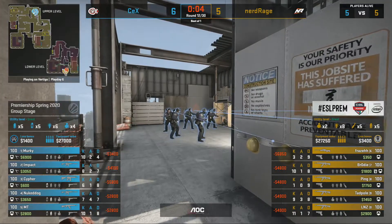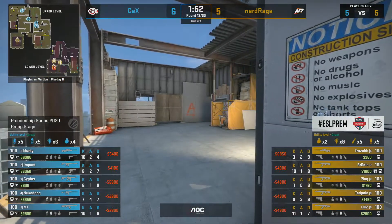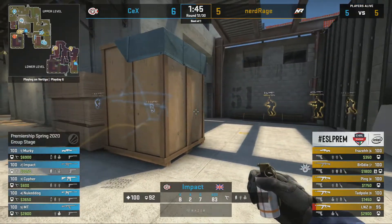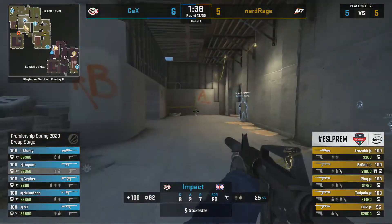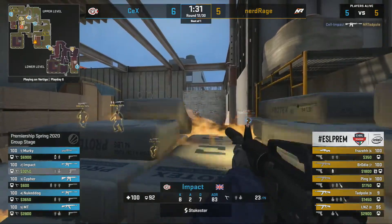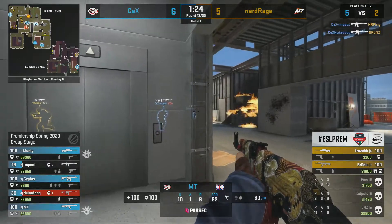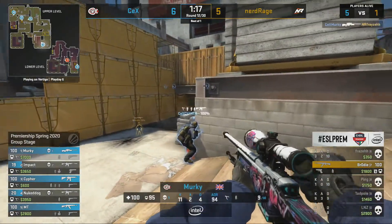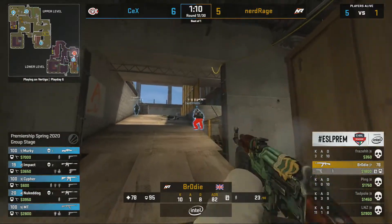CEX have ground their way back into this game. We've seen with Nerd Rage — like last week against Eidos — they get off to a really good start, but start to slip up around the middle before grabbing control again. We'll see if they have the same resilience against CEX, who look like a tougher opponent. A crossfire is set up: Impact with the double, then a flash over the top. Absolutely a massacre of the Nerd Rage side — Frizz goes down, Murky is there to pick off Fraser — Brody in a 1v5. Round done for Nerd Rage.